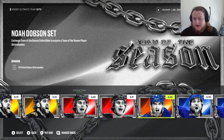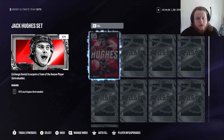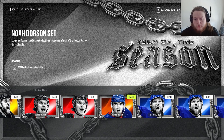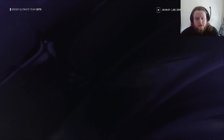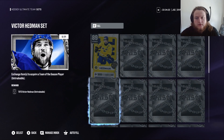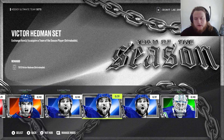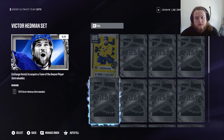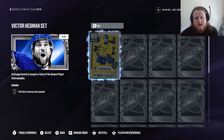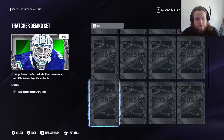The next one is Jack — I have his X Factor. I wonder if I should power boost him. We got Noah Dobson, who doesn't have any cards to go along with his, so his is a pure make. Victor Hedman — I have this card, maybe it would be worth it to turn that in. They made two of the same. And there's Thatcher Demko, which is a full make.